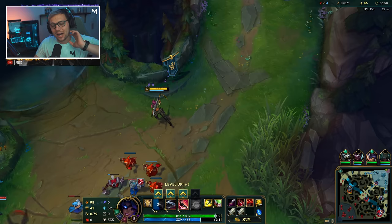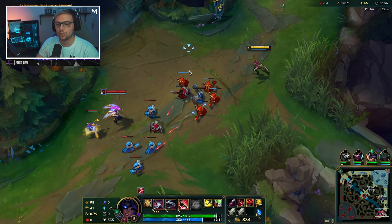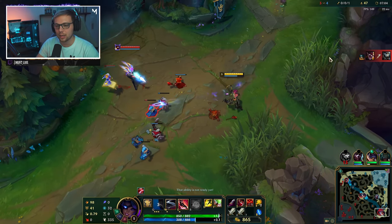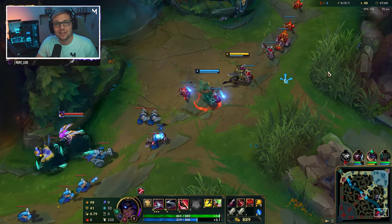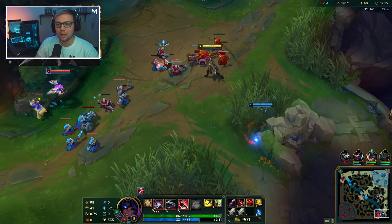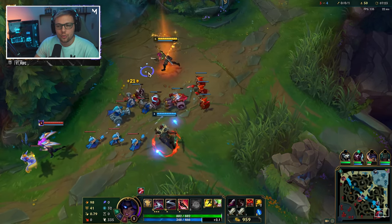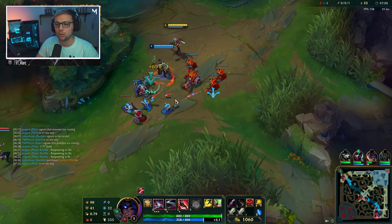One thing I want to touch on: whenever you know you're getting a kill and you have your E off cooldown, you can use it to reposition. Every time you get a kill, it resets your E, which is super useful. So let's say we're fighting and a jungler is coming down and we're almost getting a kill — I can just use my E to finish off the kill, then use my next E for repositioning, plus gaining the extra attack speed from the ability.